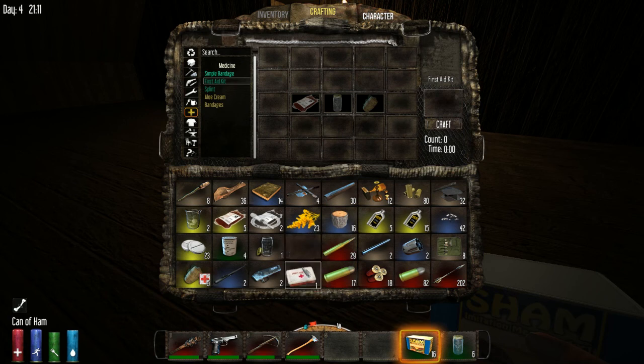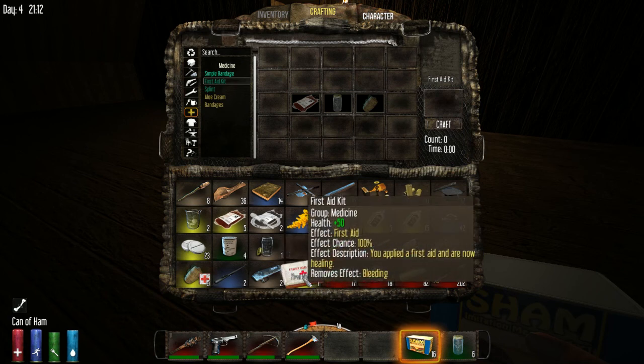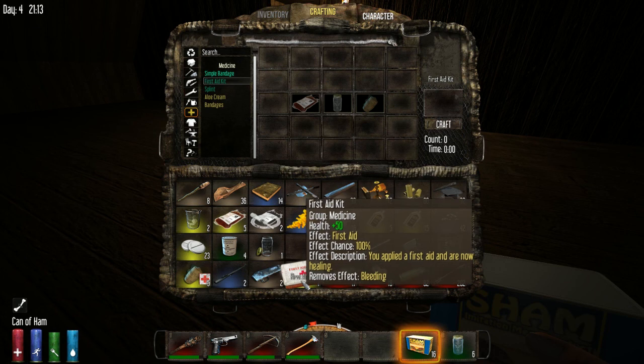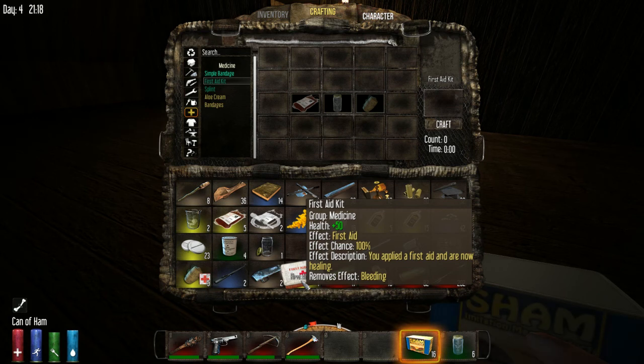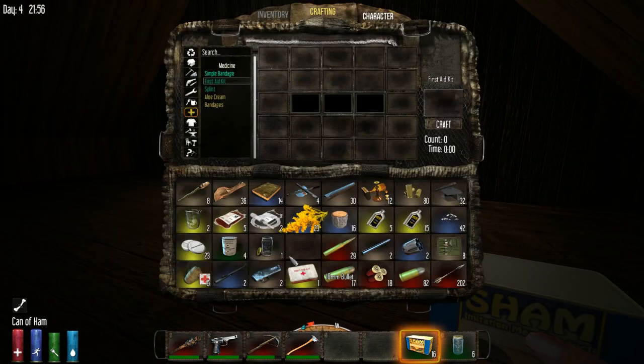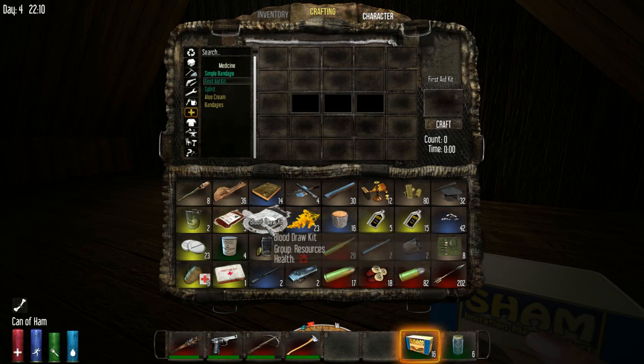So we've got blood, grain alcohol, simple bandage — first aid kit. When you roll over this first aid kit: it gives you 50 health back, removes the bleeding effect, works 100% of the time, you get a huge boost immediately, and then the other half of the boost within 10 seconds after you apply it. It's not going to do anything for my broken leg, but it will help you out whenever you're getting smacked by zombies in the head.